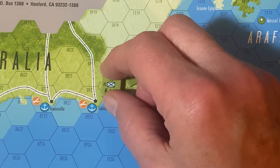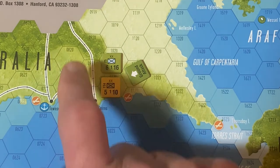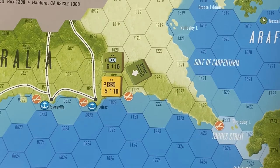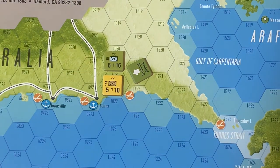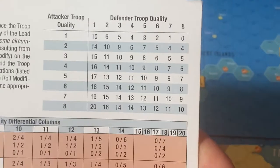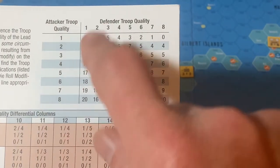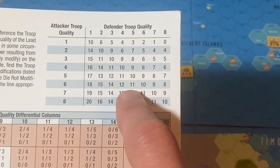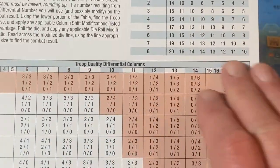To figure out how to use the charts, the first step is to look at the two troop qualities — six and five. Six is the attacker. In this case no one is broken, so it's just normal six and five, and no one's doing an amphibious assault. You simply take a look at this upper right chart: attacker troop quality versus defender troop quality. We said six for the American, then you go across until you get the five column for the defender, and you see eleven — eleven is the troop quality differential column.